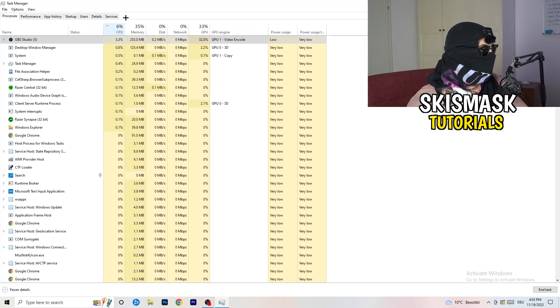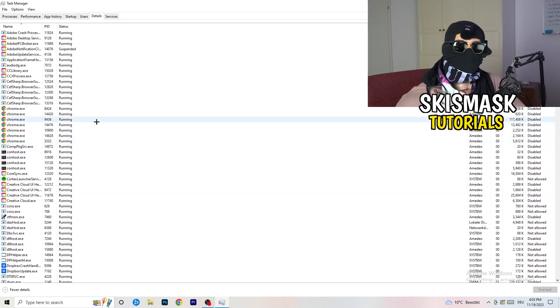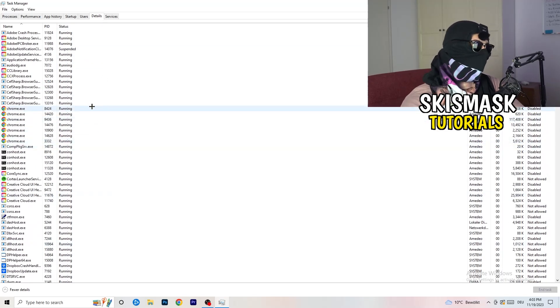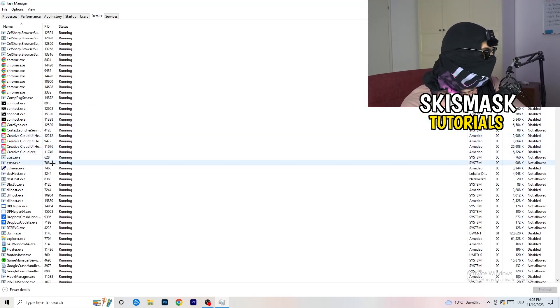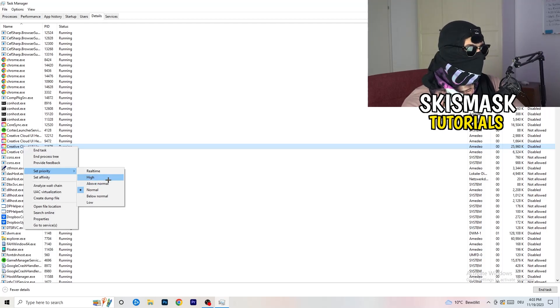Next, go to the Details tab at the top-left of Task Manager. Find your game's executable, right-click it, go to 'Set Priority,' and set it to either High or Above Normal. You need to check which one works better for your specific PC — try both and stick with whichever performs better.